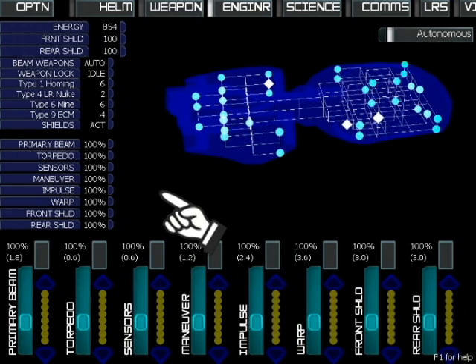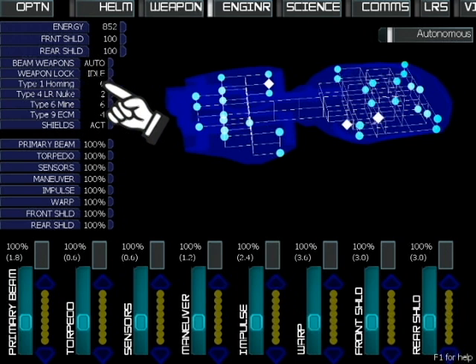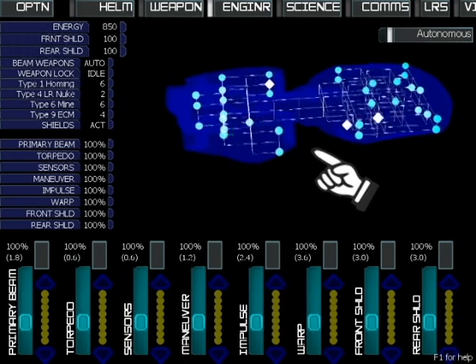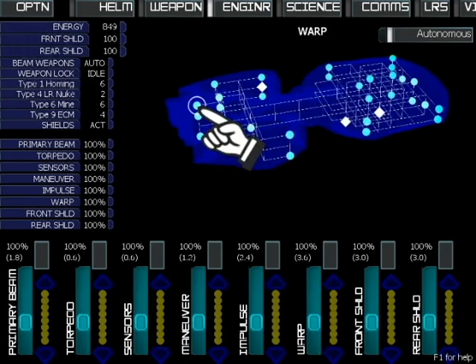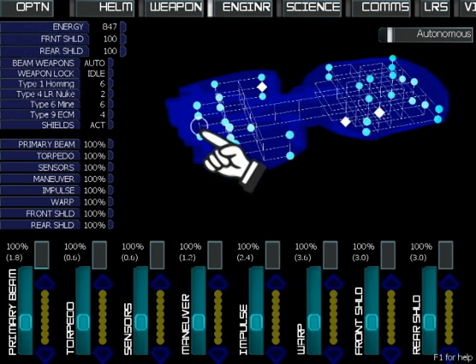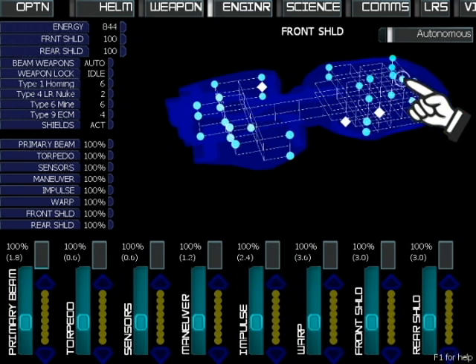The engineering console shows an information overview about the Artemis, much like the weapons and helm consoles. It also shows the 3D cutaway view of the ship, which you can spin by clicking and dragging. These blue dots are different systems on the ship — for instance, the warp engines consist of several of these dots. This data readout shows how many of the system points on a ship are damaged. As long as primary beam shows 100%, all of the primary beam system points remain undamaged.